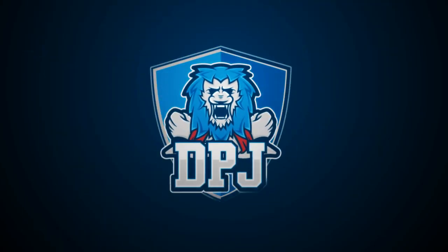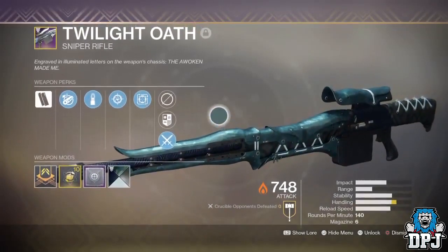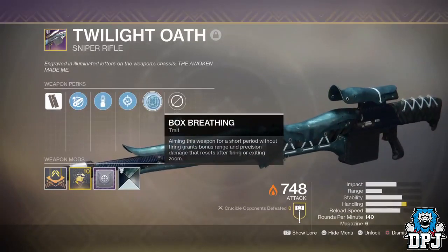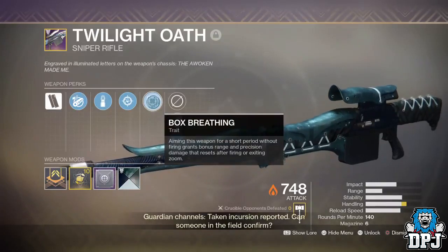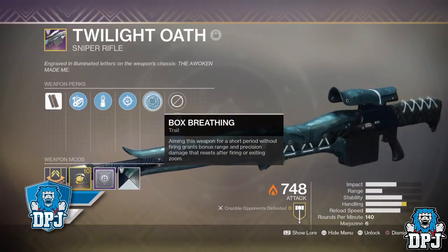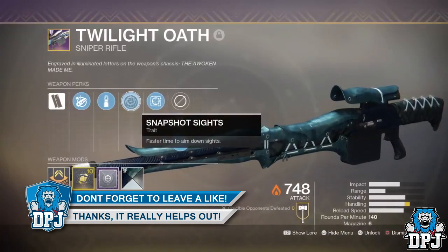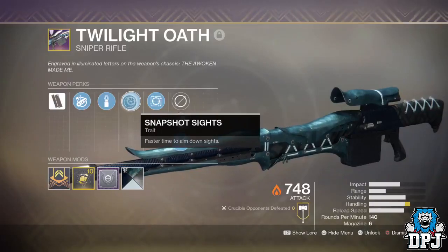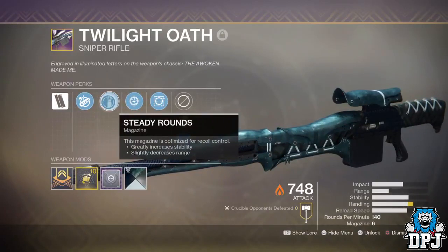Welcome back to the channel and I do appreciate you being here. Today I bring you another Destiny 2 video and today I want to talk about the Twilight Ulf, the Dreaming City sniper rifle, and if it's possible to get this beast from the Menagerie as a curated version. If you enjoy the video and would like to show your support, hit that like button, and if you are new here and enjoy daily Destiny 2 videos, be sure to subscribe.